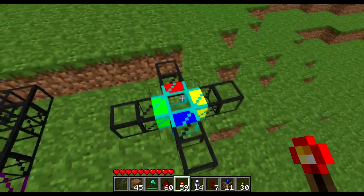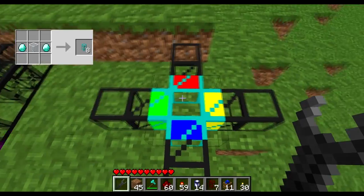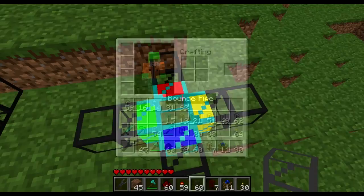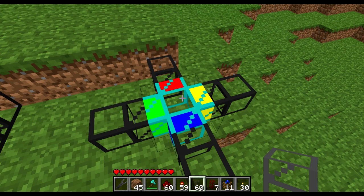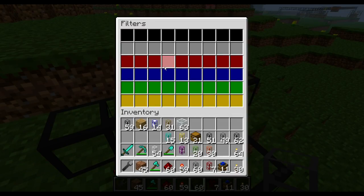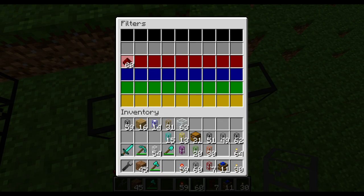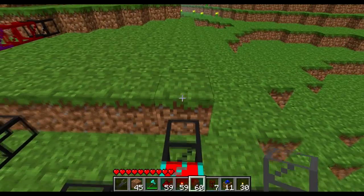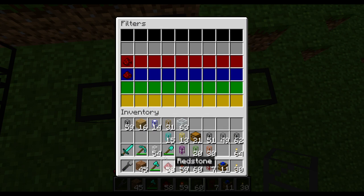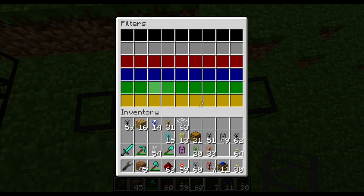The last of the original pipes is the diamond pipe, which works like an advanced version of the steel pipe. When you place it you get a colorful pipe, and when you right-click it you see four color sections — place it above and below and you also get black and gray. It filters items flowing into it by color-coded direction: for example, redstone placed in the red section means any redstone entering the pipe will only exit through the red section. You can place the same item in multiple color sections and it will randomly choose between them, while any unfiltered items exit through empty filter slots.